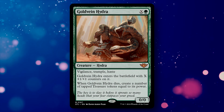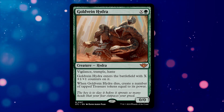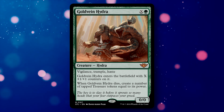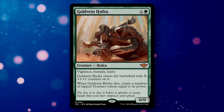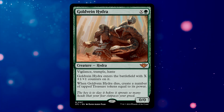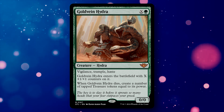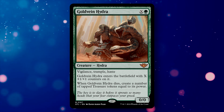Gold Vein Hydra is an X and 1 green Hydra with Vigilance, Trample, and Haste — it enters with X plus one +1/+1 counters. When it dies, you create treasure tokens equal to its power. Treasure tokens are a phenomenal resource in Commander, so you can invest your mana into the X cost, and if the Hydra dies you get back that investment as treasures. Because the death trigger creates tokens based on its current power, any additional power buffs between casting and death will also contribute.